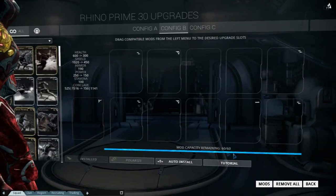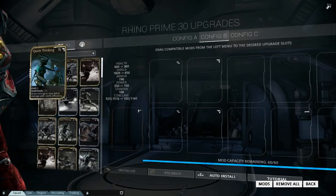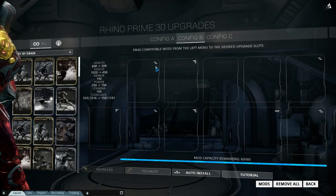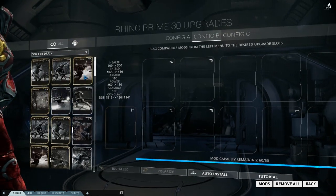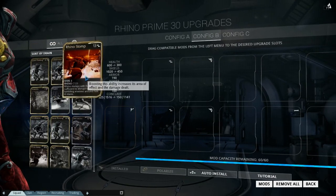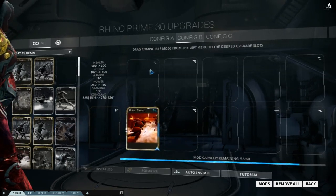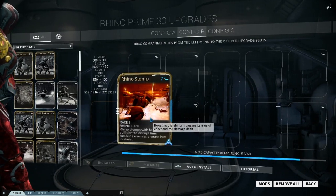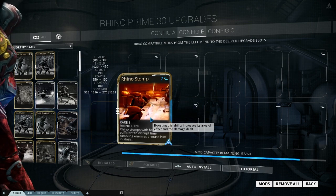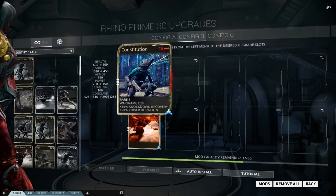Okay, so I have no mods on — I have just 60 energy. As you see here, the numbers on the top right are the drain, or how much energy it will take to put that mod on. Now these are called polarities. All the mods have their different polarities. This Rhino Stop, for example, is 13 energy. If I put it on here, it goes down to 7. So basically, if you put a mod on a matching polarity, it will halve the cost — rounded up, so 13 rounds up to 7 instead of 6. And if you put it on the wrong polarity, it costs 3 energy more.